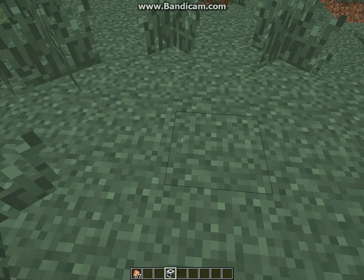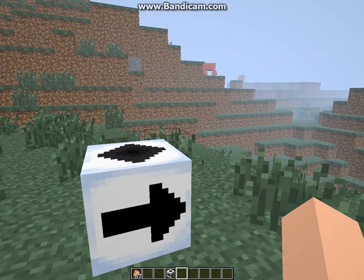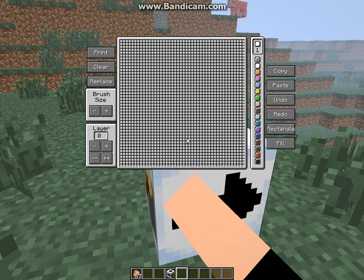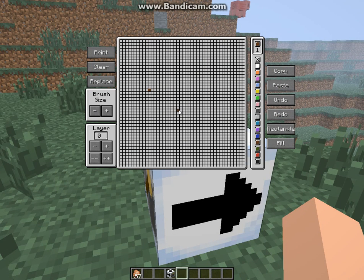So basically, as you can see, it says it's pointing over and up, which means it's going to go that way and that way when you do it. It gives you all the colors. The undo and redo buttons explain themselves, and there's a fill button, a copy button, a paste button, and a rectangle button that basically makes a rectangle in an area, as you would expect.